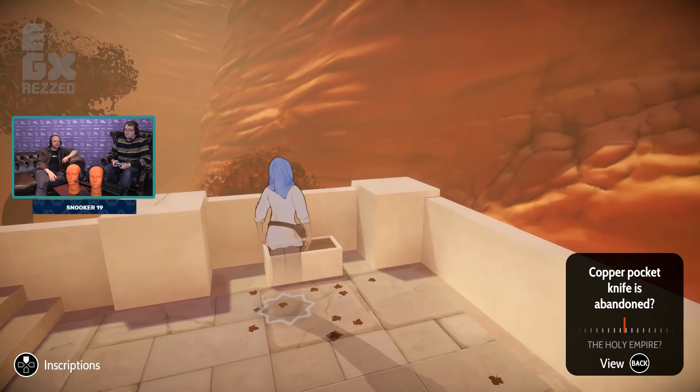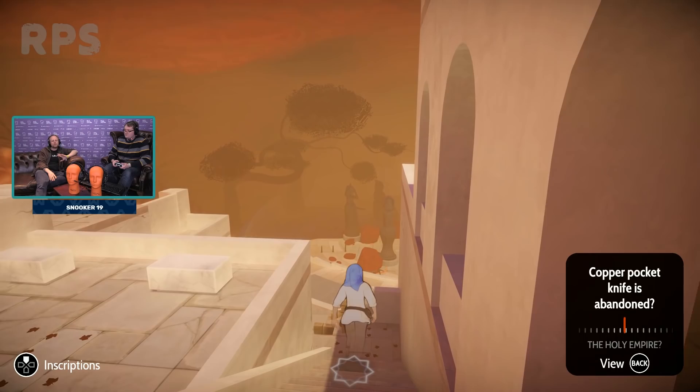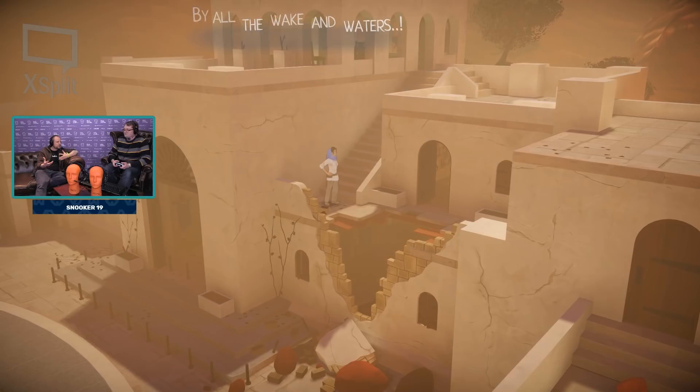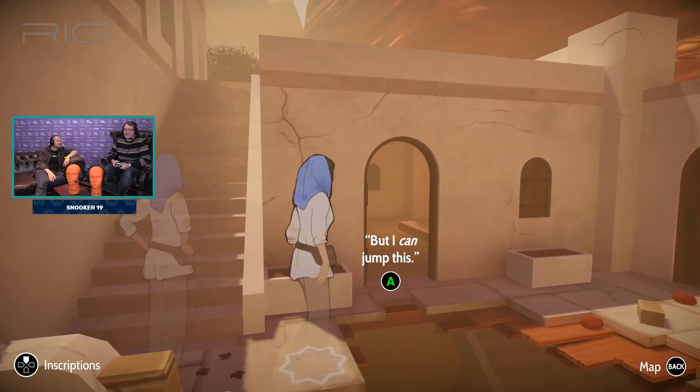How long have you guys been working on this? This has been four years. It's been two and a half years in full production — that's since we shipped Sorcery 4 that we really went for it. But the year and a half before that, we were prototyping, building up the world, designing the characters, and starting to understand just how the game worked, what the buttons do, because this has all been new to us. Now it plays basically like an Uncharted game — you drive it around and move the thumbstick — but we went through a lot of versions to get here.